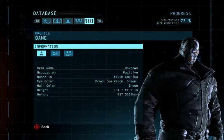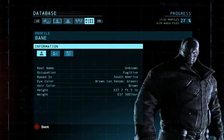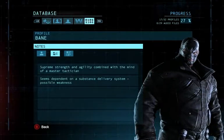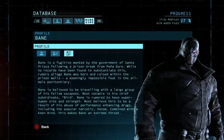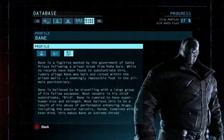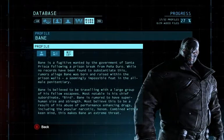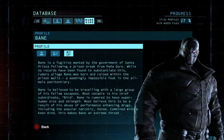Bane! I like the jacket. Unknown fugitive, based in South America. Seven feet five inches tall. Supreme strength and agility combined with the mind of a master tactician. Seems dependent on a substance delivery system — possible weakness. No cables in the back of his head this time, though. Bane is a fugitive wanted by the government of Santa Prisca following a prison break from Pena Duro. Rumors allege Bane was born and raised within the prison walls. Bane is believed to be traveling with a large group of his fellow escapees, most notably his chief subordinate, Bird. Bane is rumored to have superhuman size and strength, believed to be a result of his abuse of performance-enhancing drugs including the popular narcotic, Venom. Combined with a keen mind, this makes Bane an extreme threat.